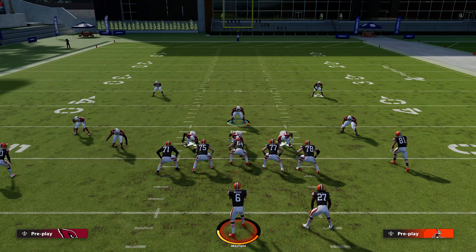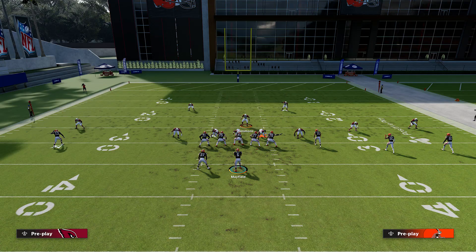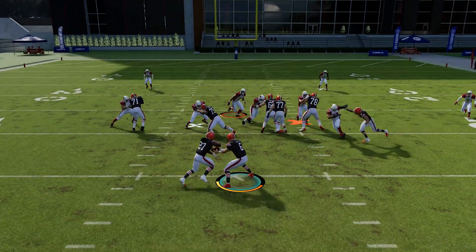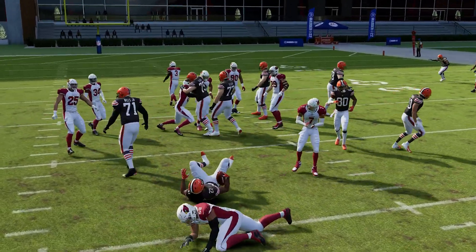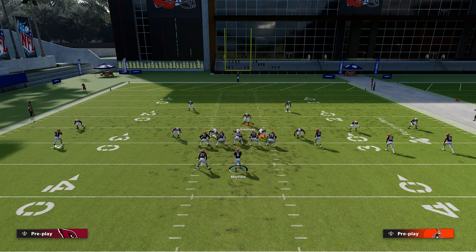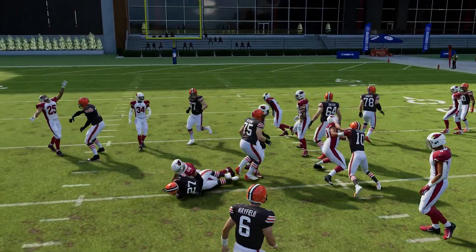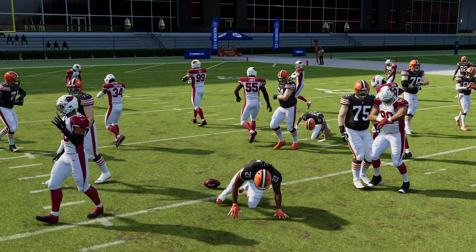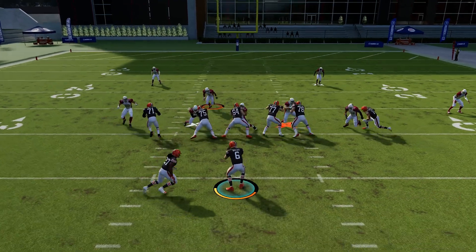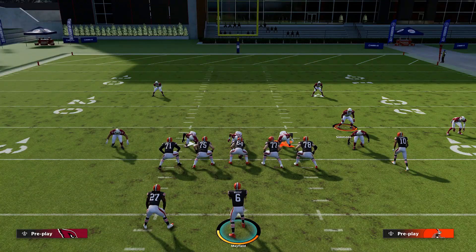Make sure you hit triangle and LB or L1 to take the matching principles away and just have them play straight zone. Another thing I love about this is stopping the run. If people like to run out of shotgun, this formation does a really good job at bottling up the run. The outside guy often comes free off the edge versus the run, and even if he doesn't, you're going to muddy up the running lanes very easily, with easy gaps that you can shoot no matter what type of inside zone they use.